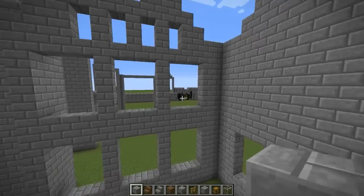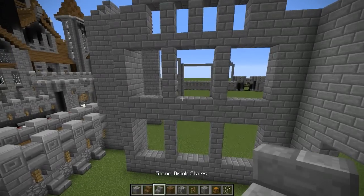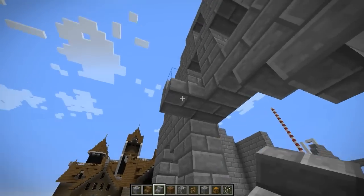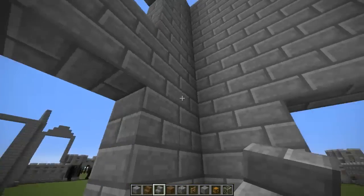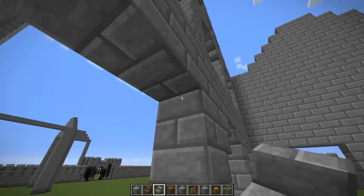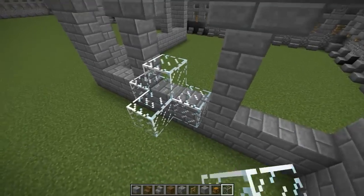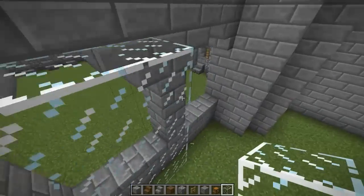And of course do the same on that wall. We're going to put down stone brick stairs to make archways on all of these — two upside down stairs on either corner. And on the other side, we're going to put down glass, going right here to the inside.